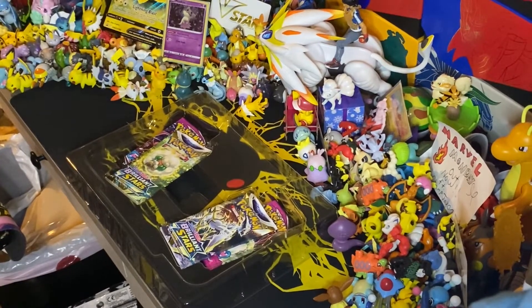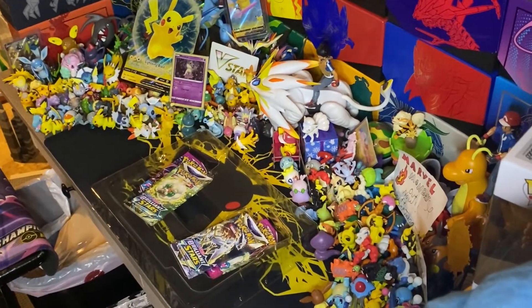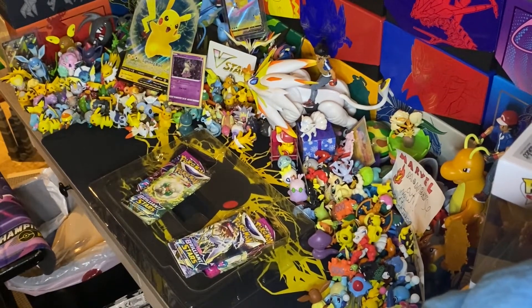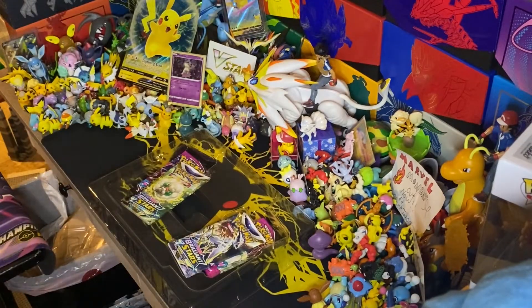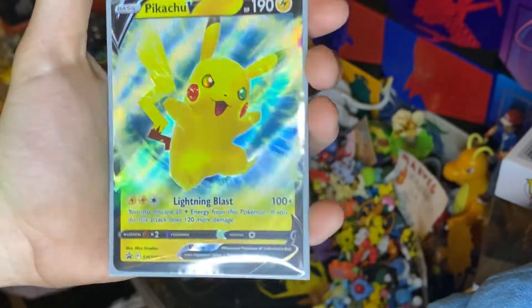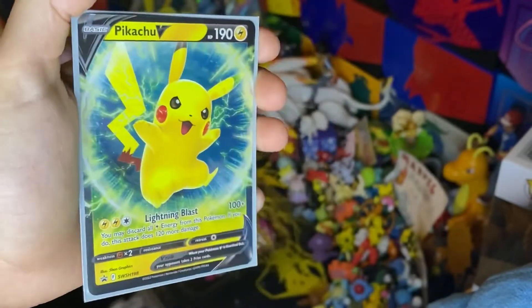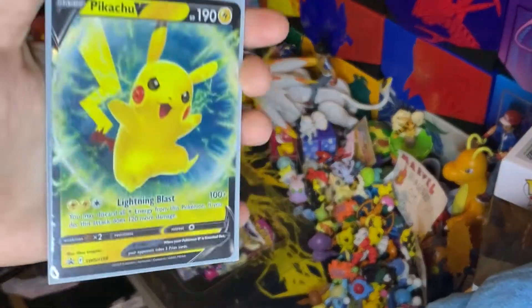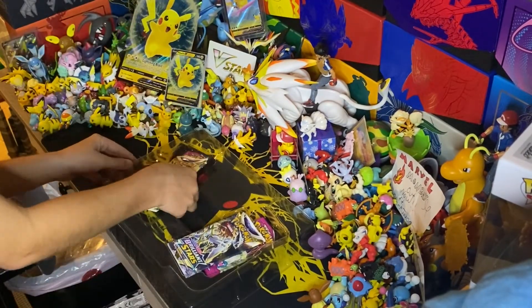We haven't even opened a card pack yet and we already have one item - let me zoom out a little so you guys can see that better. Here's the code card. Let me get a sleeve and sleeve this up. So here we have the promo Pikachu V - it's number 198. I can't wait to add this to my collection. I have a Sword and Shield promo collection and I really want to get all of them.